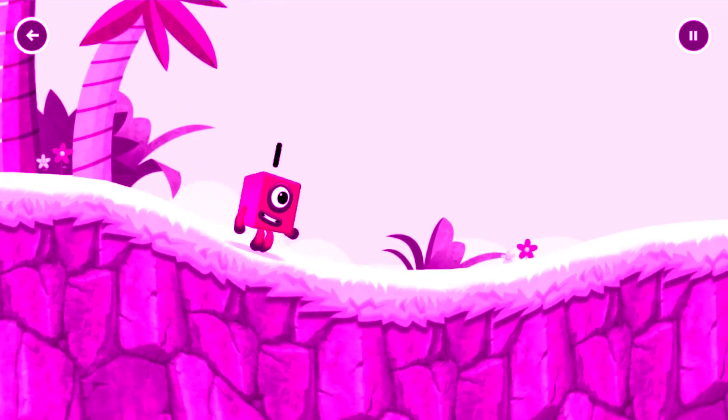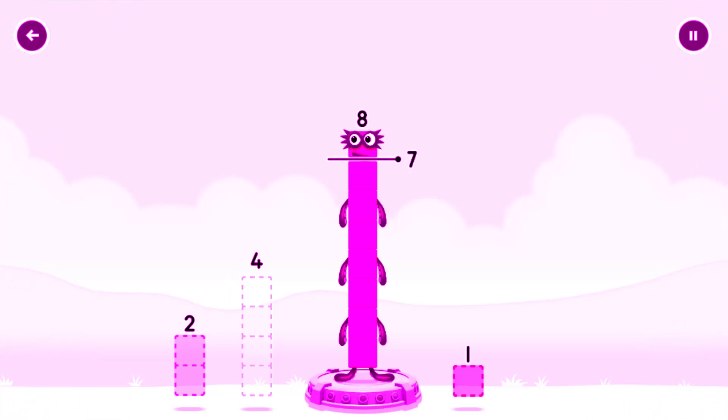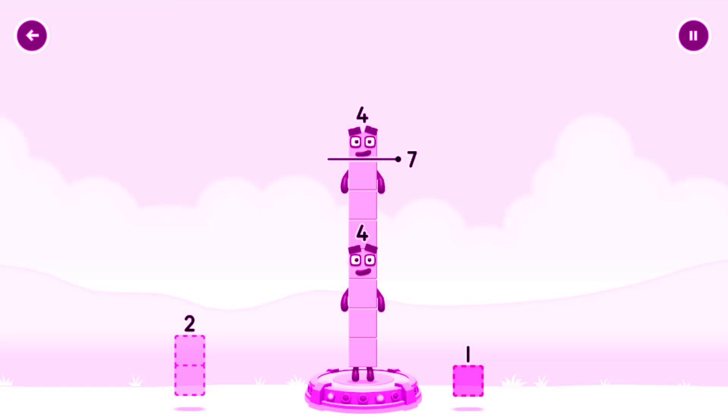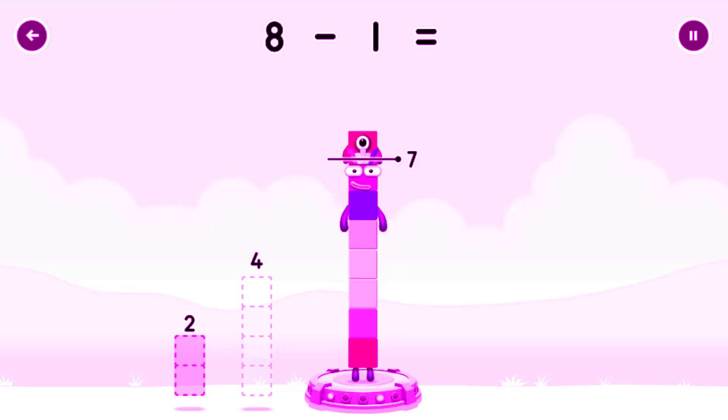Take number blocks away from 8 to leave 7. That's not quite right. Try again. 1 — You solved it! 8 minus 1 equals 7.